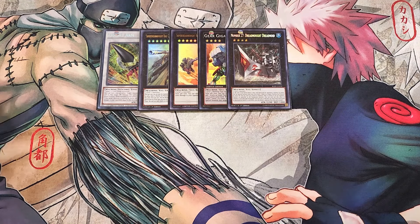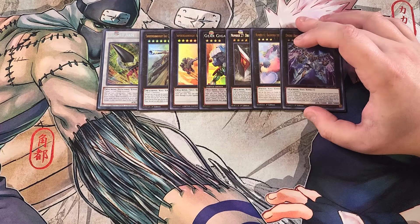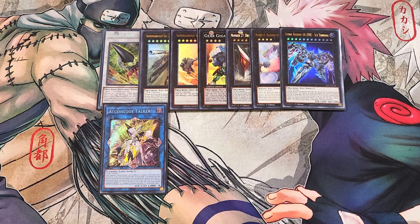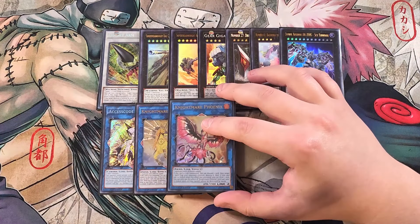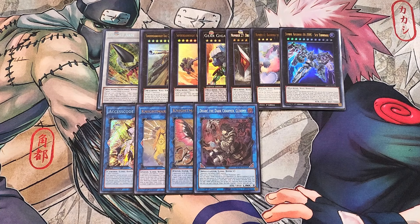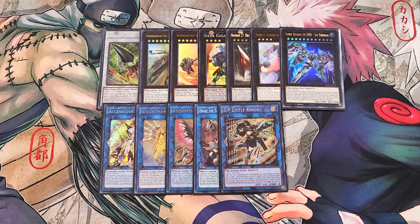We play a single copy of Baguska as a one-of just in case we need to slow the game down, especially going first. One copy of Zeus, also really good as a one-of to use as a board wipe. One copy of Access Code Talker, just in case we need to pop multiple cards on the field. We play a single copy of Nightmare Unicorn to spin stuff, one copy of Nightmare Phoenix to pop spells and traps, and one copy of the Dark Charmer since we play a lot of dark monsters in the deck to link climb if needed. We play a single copy of SP Little Knight as a good double interruption against the opponent. You could play Nightmare Cerberus or Typhon instead for a budget option.